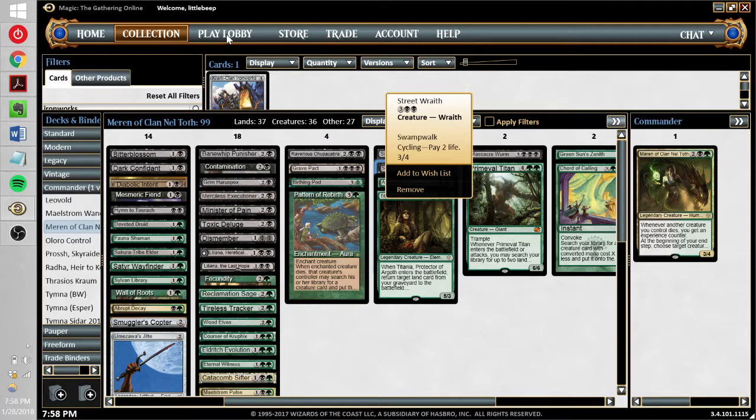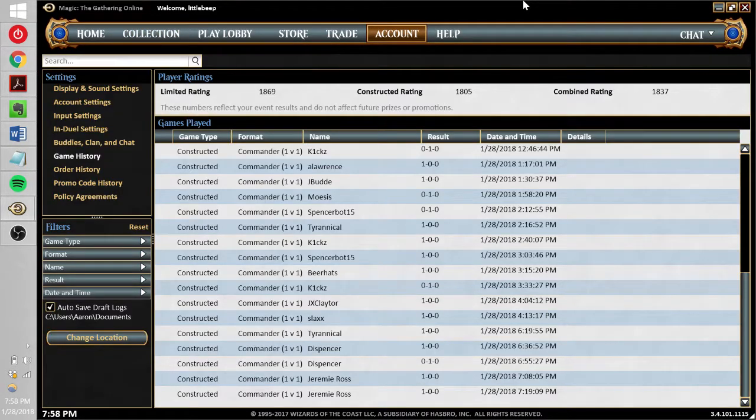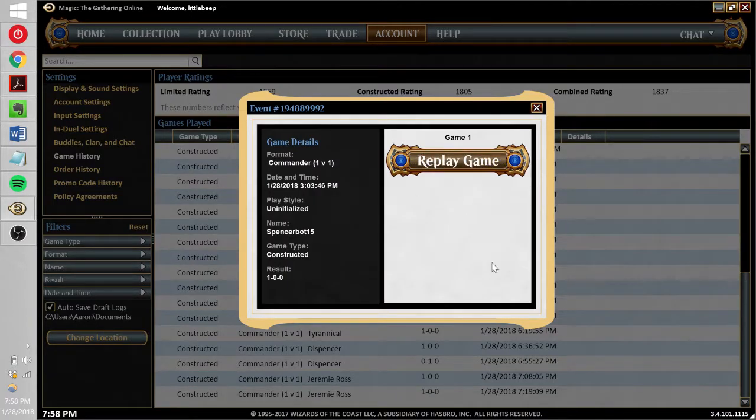Anyway, let's move on to the games. I just played a couple of leagues with Maren and went 4-1 in both. The deck felt really strong — it tends to get going pretty fast and attacks from an angle that's just hard to stop. Let's start with this match against Spencerbot. We'll probably do one league per video here.